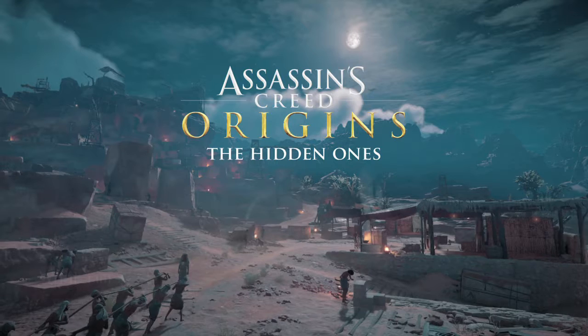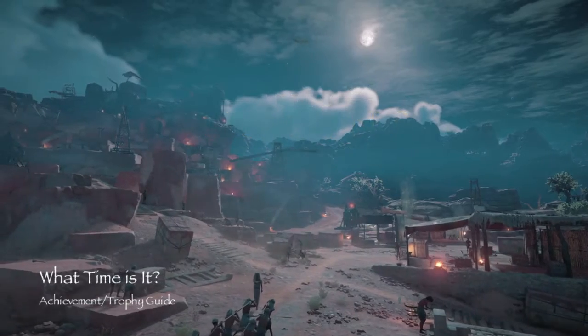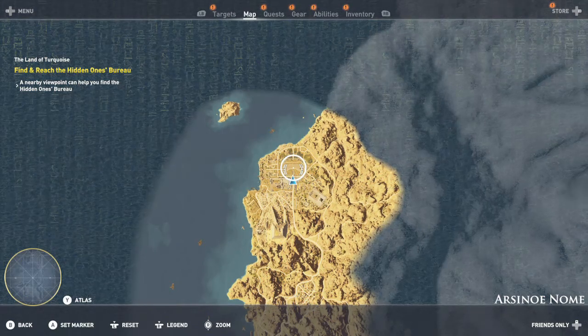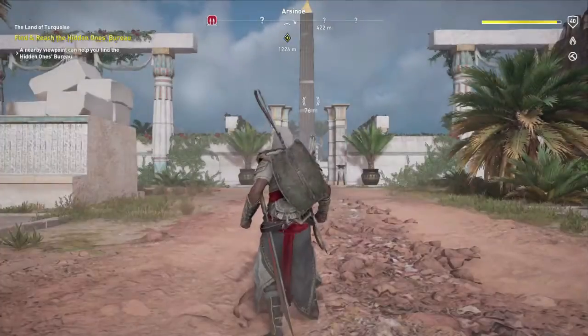Hey everybody, this is Kieran here at FunFitGamiac.com. Here we are today back in the Assassin's Creed Origins Hidden Ones DLC, grabbing the What Time Is It achievement. This one is going to be done all the way on the north of the map, right here in this little square area.